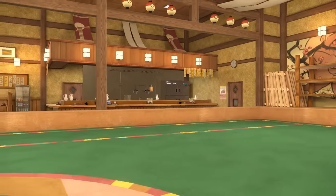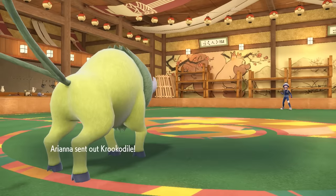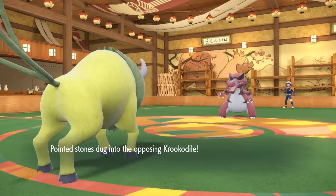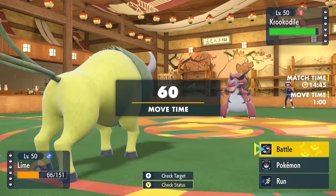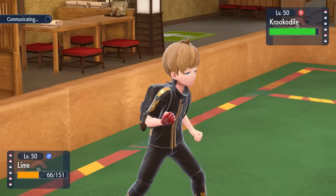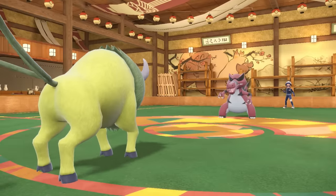Tauros going on a little bit of a mini rampage here. We have enough speed to handle one of the other threats, which comes in the form of the Crocodile. This thing comes in — we don't see Intimidate, which means it's Moxie. And if this thing is Choice Scarf, it's gonna be able to outspeed. However, I decide to just go for the Tera Fairy.